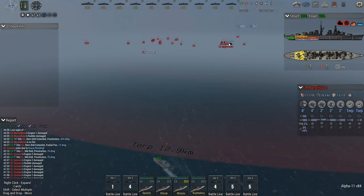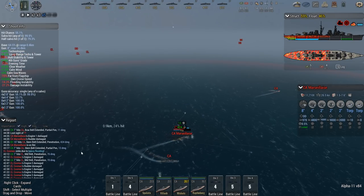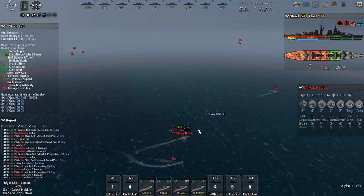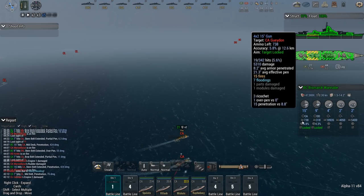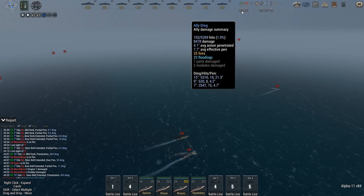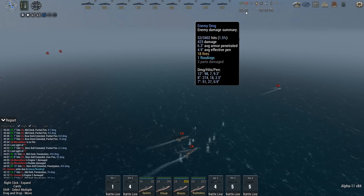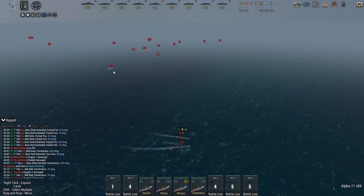This is where we run into trouble with the speed on my battlecruiser, because my ship will not do well trying to catch up — it doesn't have the speed. Marseillaise is going to be flooding from one 15-inch pen. Are these Mark 5s? Mark 4. Damage done: 8,500. Damage taken: 400. That's a really, really good ratio.